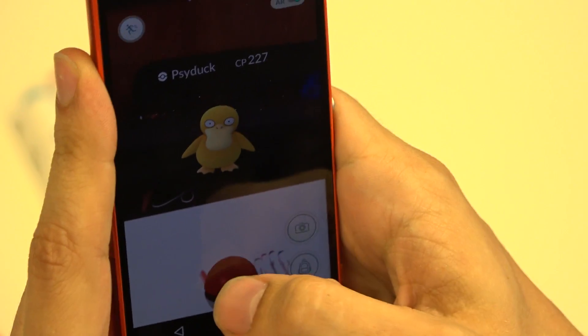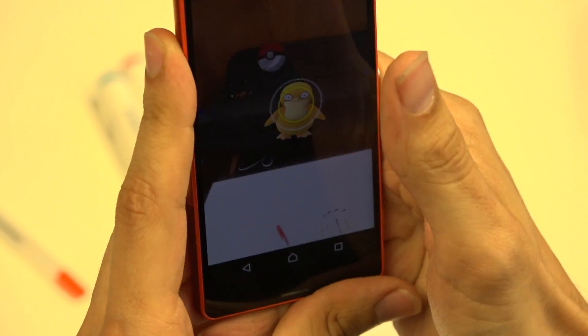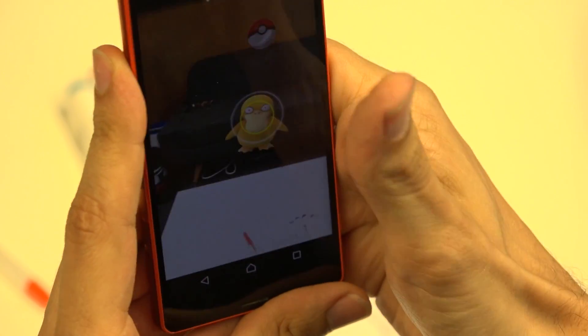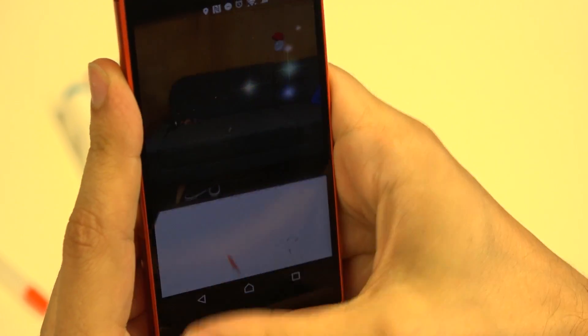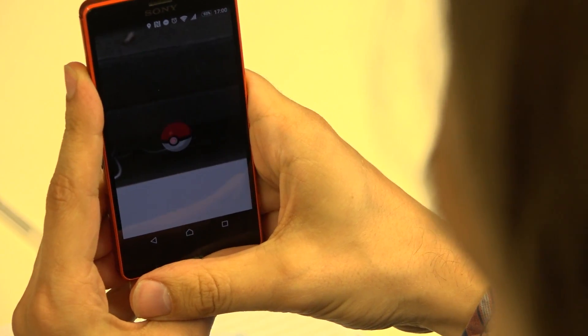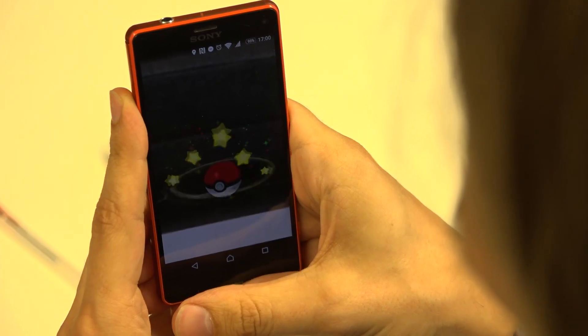I need to hit the Pokémon with the ball by flicking it in this direction, and my aim is very bad at the moment. I've hit it now — it goes into the ball. And depending on the strength of the Pokémon, my level, and the quality of Pokéball I've used, it might or might not escape.